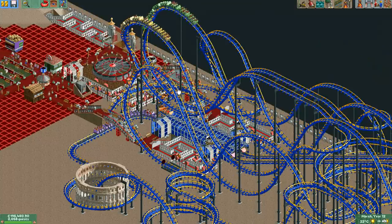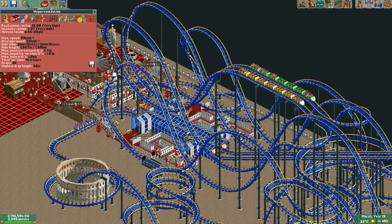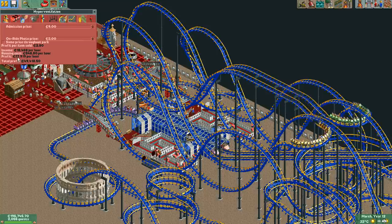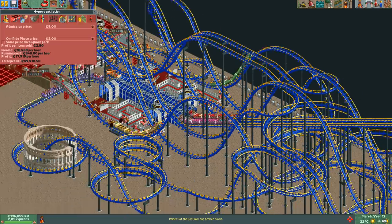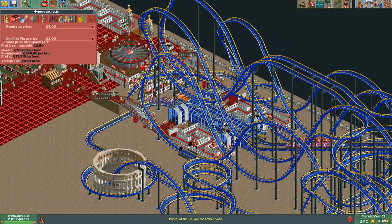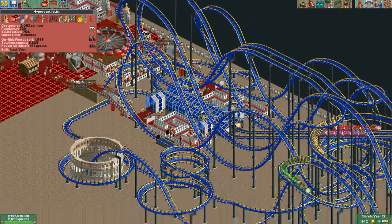And there we have the newest coaster — Hyperventilation. Take a look at the results if you want. Let's see how much money it's making at the moment. We've got 17,000, almost 18,000 per hour. Nice. As I mentioned in the previous episode, it went up to 56 at some point, but it's not that popular anymore, so not that much money, but still pretty good.